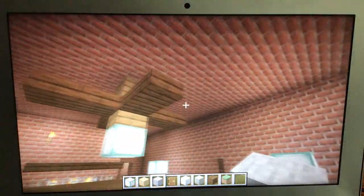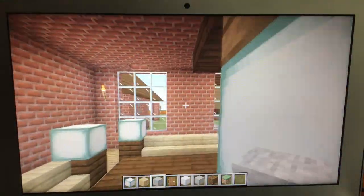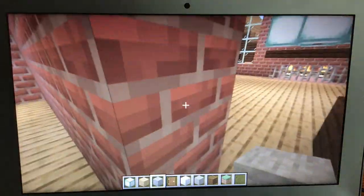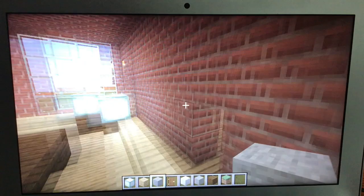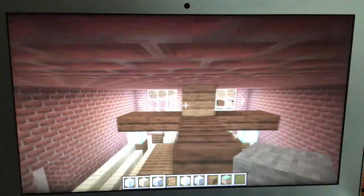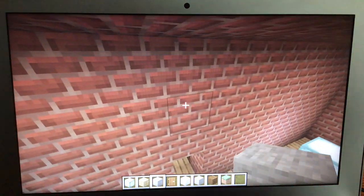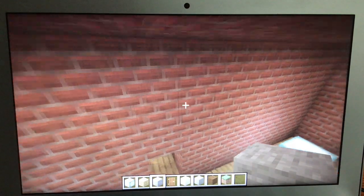In the parlor, we have a Fasco Parlor Fan, ornate version, in antique brass with a 52-inch blade span. The Aging Classic is also a 52-inch blade span. It looks really good in this parlor in antique brass — I actually do like it very much.